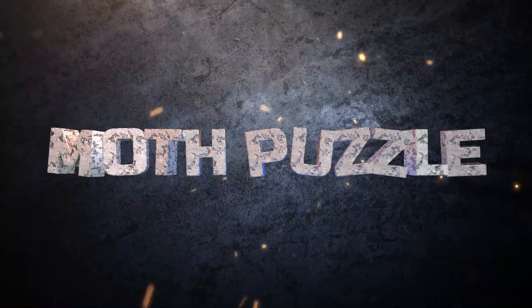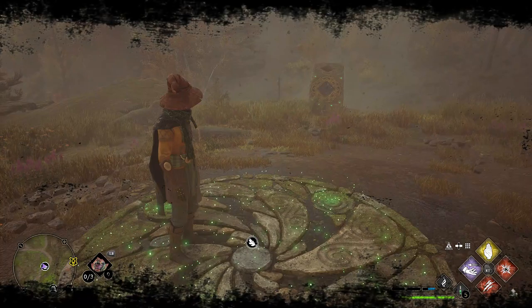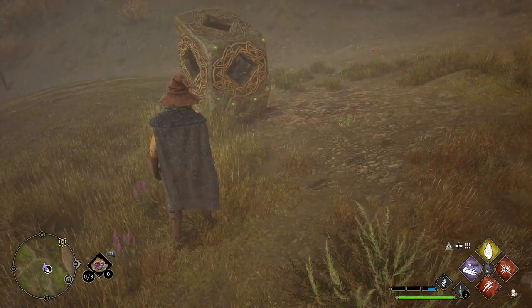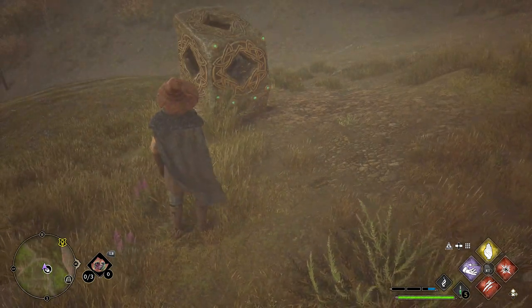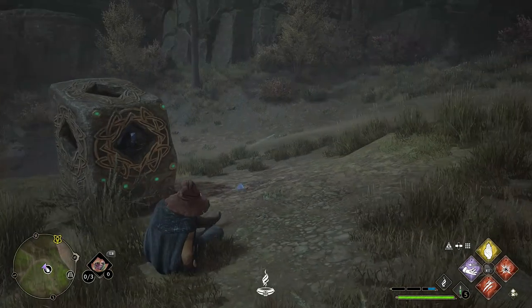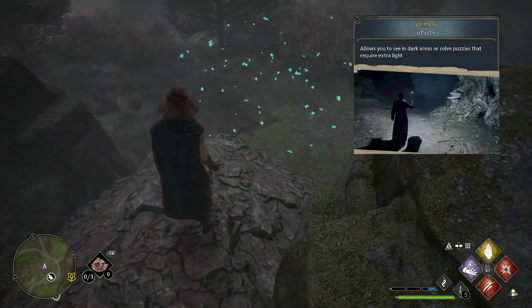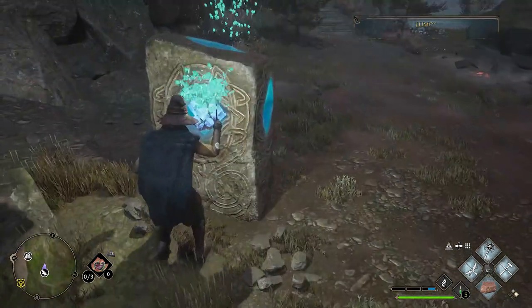The next one is the moth puzzle. Depending on where you are in the game you may have done a main quest involving this — if not, it could be a bit tricky. Remember to always use Revelio during these trials as it makes spotting things much easier, since they can be quite a distance away. When you see stones with crystals inside them, it's best to switch to the night cycle via your map. This makes spotting the glowing moths much easier. Lumos is the spell you want, and then just guide the moths back to the stones a few times to complete the trial.